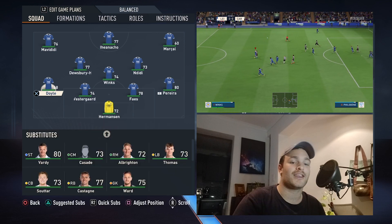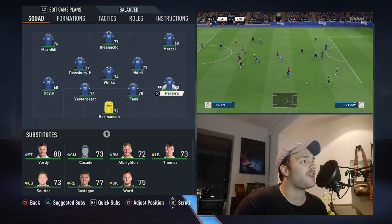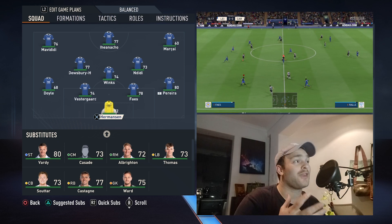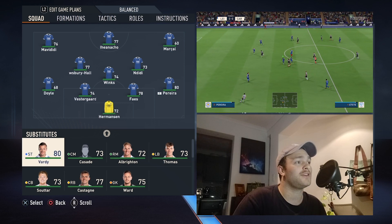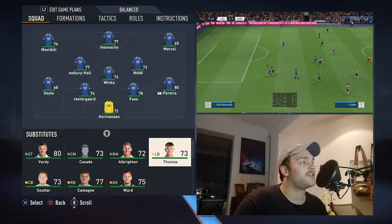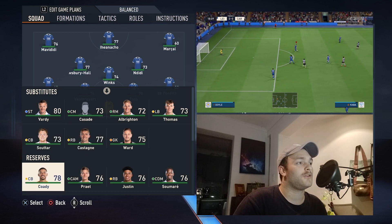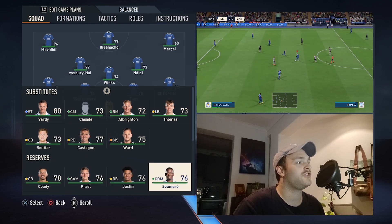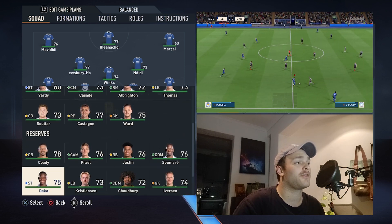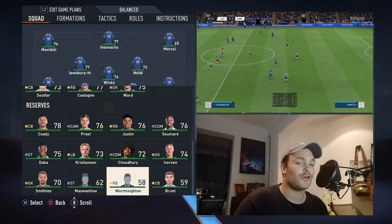I'll link that at the end of this video if you want to have a look. We've also got Vestergaard, Vout Faze, and Captain Pereira, a new signing in Hermanson who did a very good job on the weekend, and then Jamie Vardy, Cassidy, Albrighton, Thomas, Ward, Castagna, Harry Soutar. In the reserves we've got Connor Cody, Preit, Justin Samare, Iverson, Chowdery, Christensen, Patson Dacca, Smithies, and a few others.